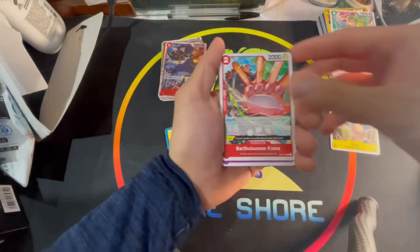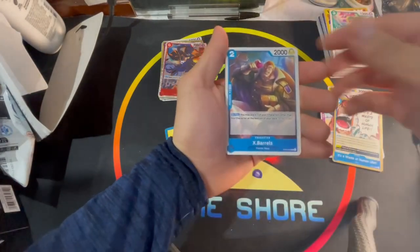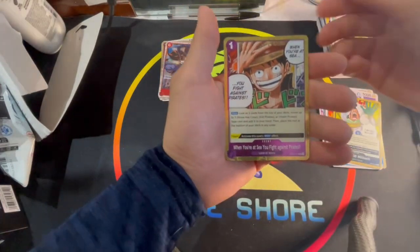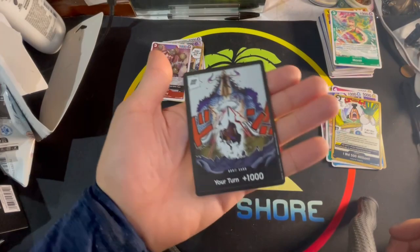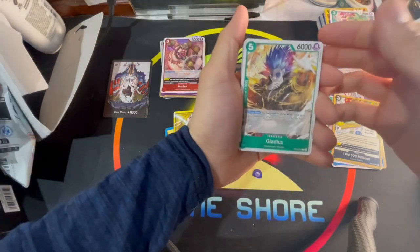We got Nola, Kuma, Robbie, Mr. One, Human Life, X Barrels, Doflamingo, I Bid 500 Million, Anel Leader, When You're at Sea You Fight Against Pirates, and Morley, and a Don card from the set — pretty cool.